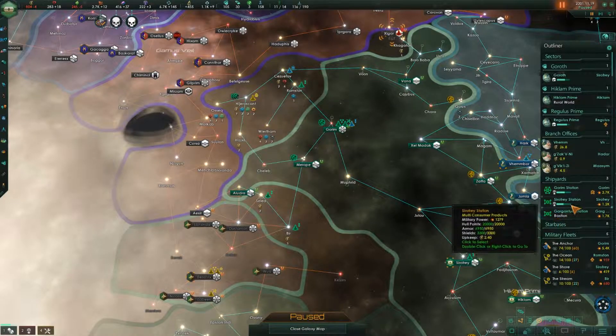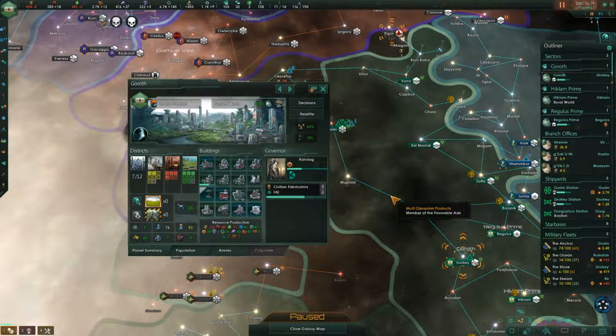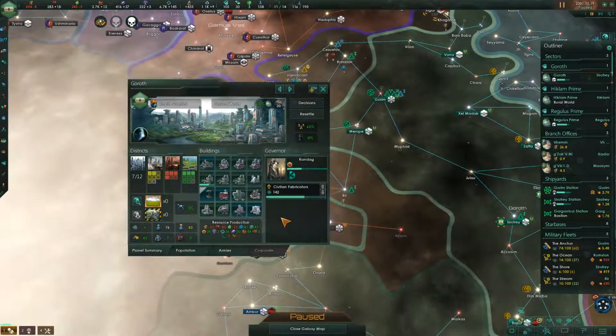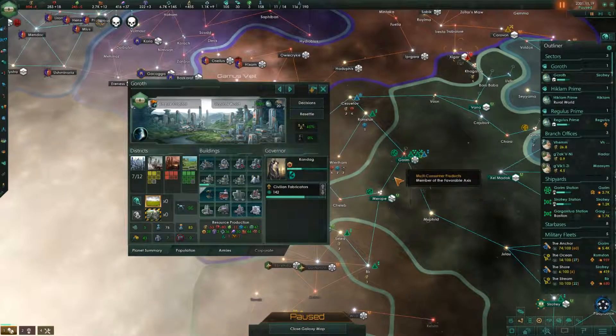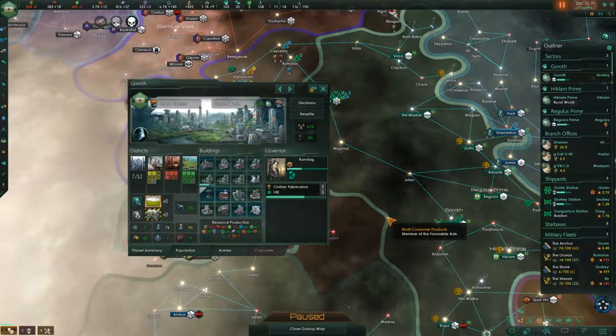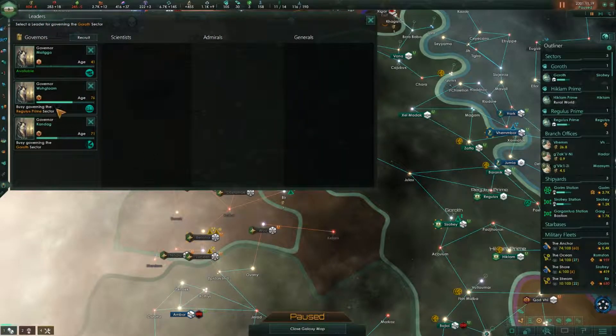We're going to go to Goroth, which should be in the Syrafe system where the Syrafe station is. The downside is I just did an upgrade to build ships in Gorom, and that would cost way too many alloys to do the same upgrade here. Was that the right call? I'm not sure it was — but we're still going to do it.